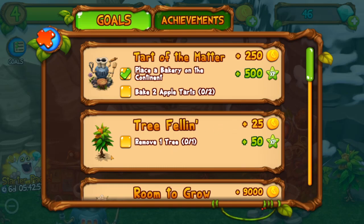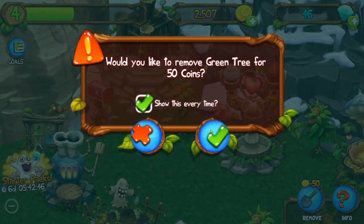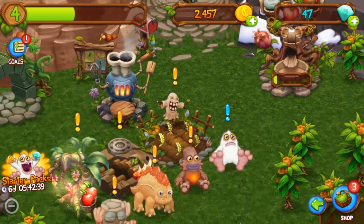Tree felon — remove one tree. Let's remove a tree, this one right here. Why is there a tree up there? That looks disgusting. Found an extra item — I got a diamond! That's pretty cool.